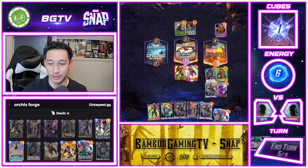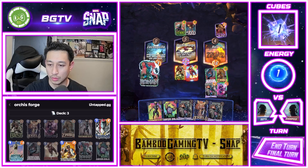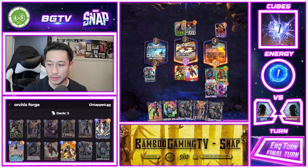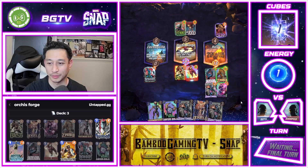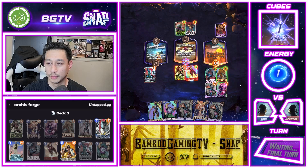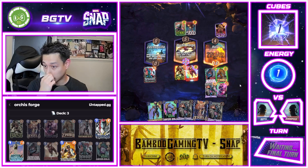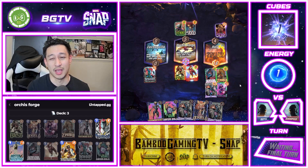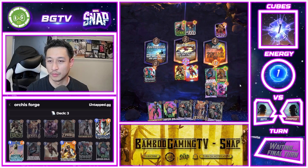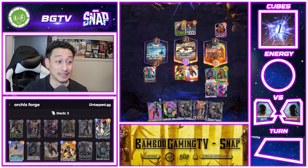He uses Sera — this is going to be really interesting. We'll play Ronin. I think he wins but I'll just play it out. He is thinking hard. All he has to do is play Shang-Chi and Enchantress and he kind of wins. He snaps and we're going to leave that one.